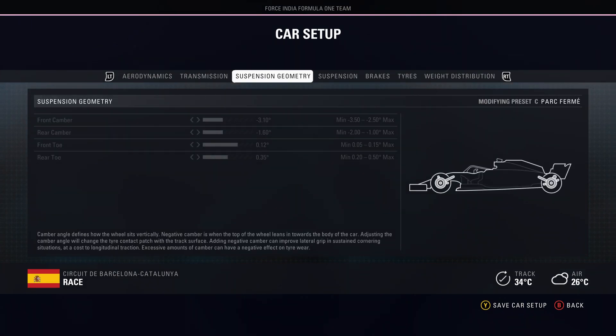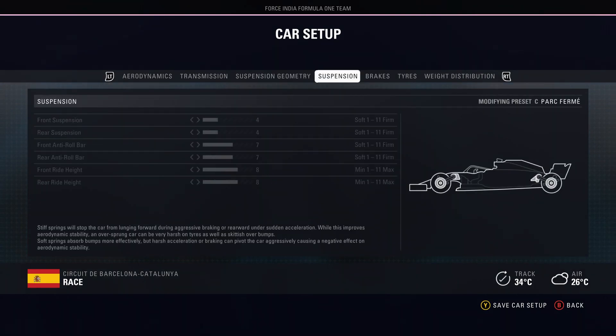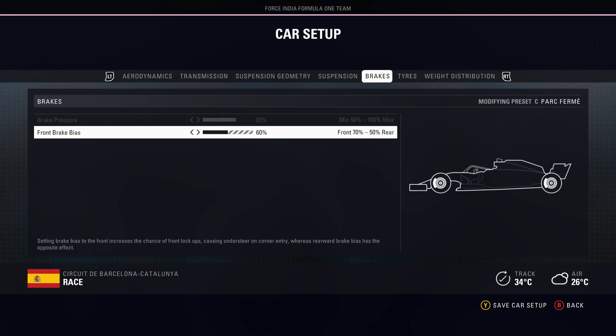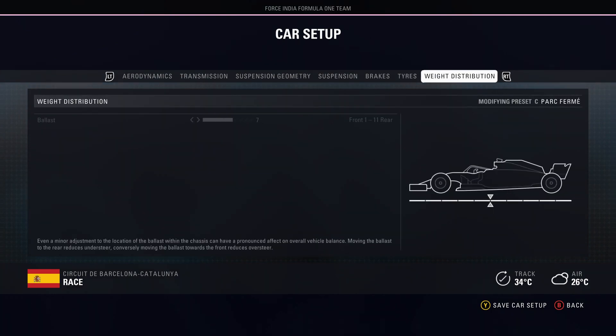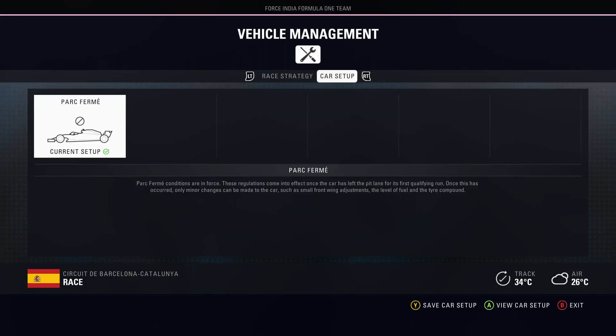A lot more front toe on the tyres, just trying to get that nose in — brings the car in quite nicely through the long corners. Suspension quite soft, as this track's got big curbs and a lot of bumps. 83 and 60 on the pressure. Tyres I leave the same — 23, 21.5 for the rears. On the distribution, one click towards the rear. Never really go towards the front on ballast — I like to reduce understeer.